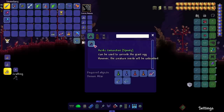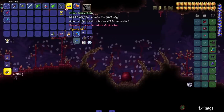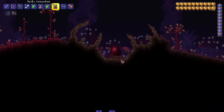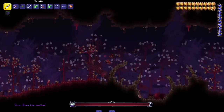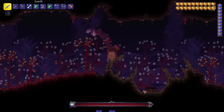Game Raiders you are so smart — it can be used to corrupt the giant egg, however the creature inside will be unleashed. Let's get it! Oh my god — the egg broke! Oroboro — it seems like it's got two mouths: one on the front that's like an eye, and then another one in the back. Does it split in half into two enemies?